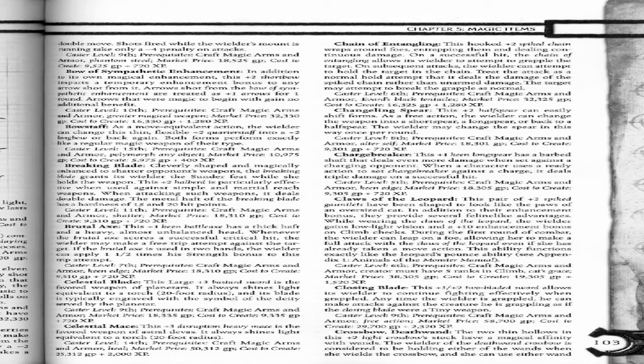Changeling Spear. This plus 2 halfspear can easily shift forms as a free action. The wielder can change the weapon into a short spear, a long spear, or back to a halfspear. The wielder may also change the spear in this way once per day. Caster level 8.